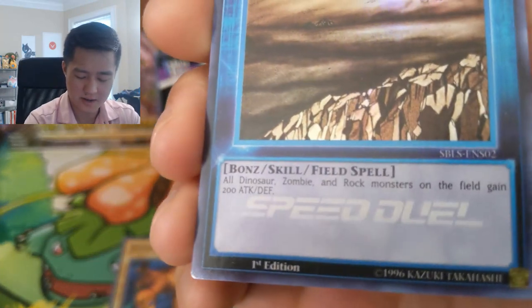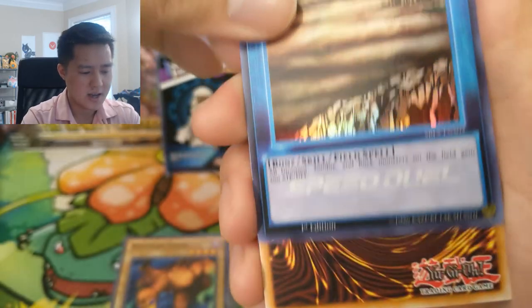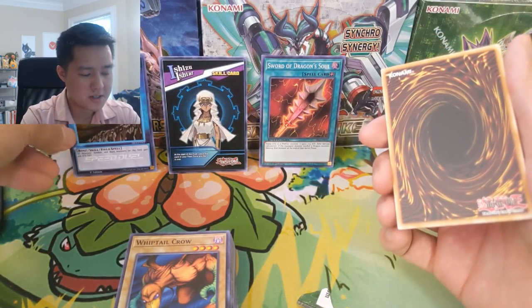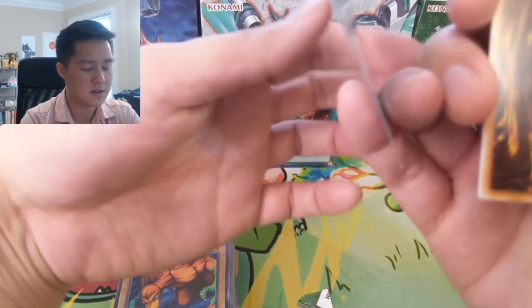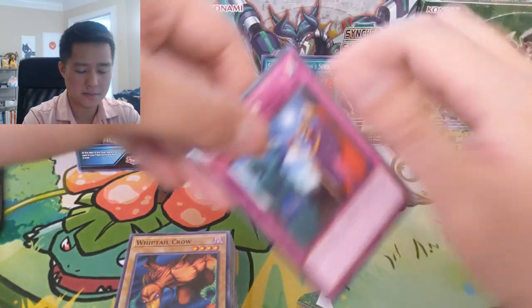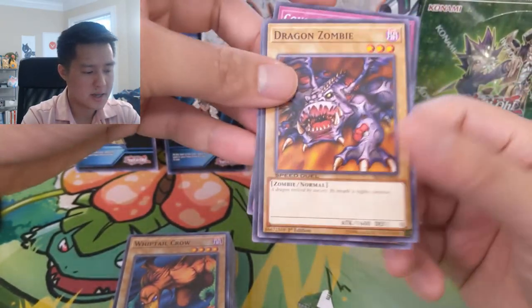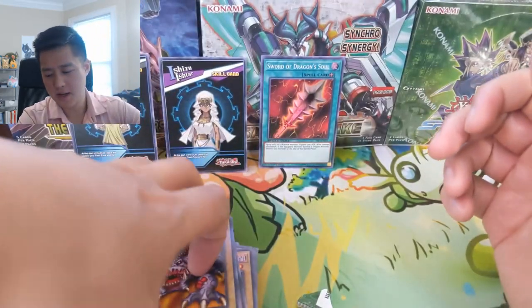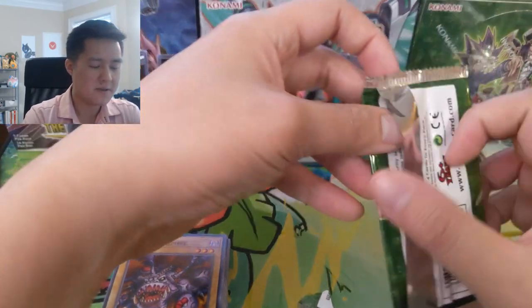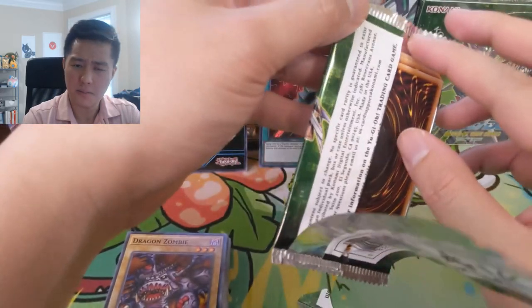Dinosaur, zombie, and rock monsters gain 200 attack. These skill cards — I wonder if they just affect your side of the field and basically show the archetype you're playing. These feel pretty weak. I wonder if there are other skill cards that get more powerful. I think there's a Pegasus one.